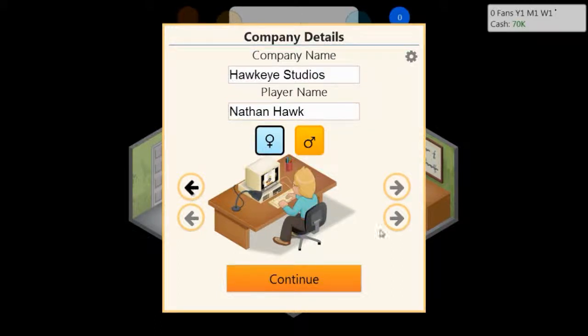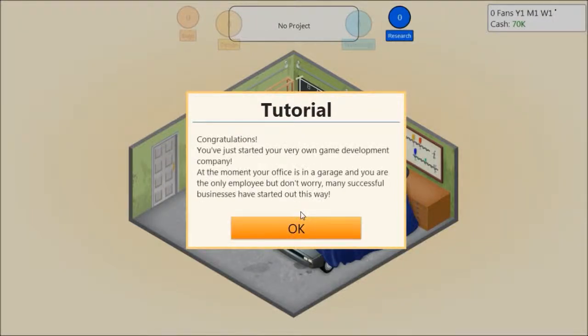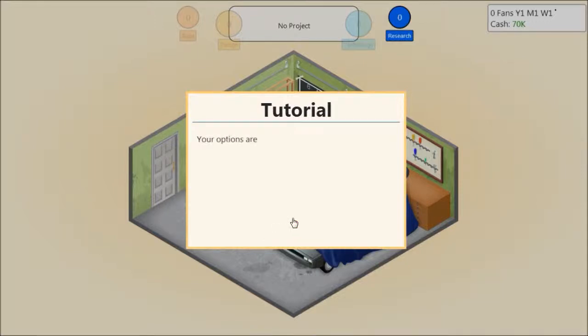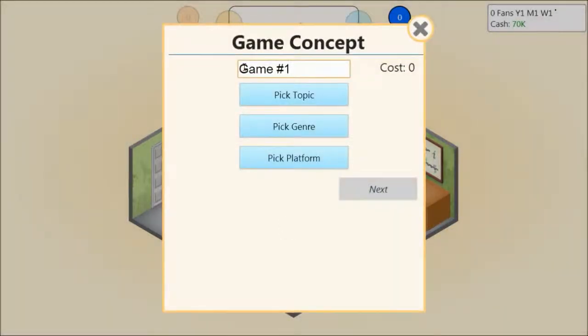We want the golden blonde hair and we'll give him the West shirt. I don't think I want the tutorial, but still — congratulations, you just started your very own game development company. At the moment your office is in a garage and you are the only employee, but don't worry, many successful businesses have started out this way. Let's start developing your first game. We'll go right ahead and develop the first game. Before development you can begin you have to decide what kind of game you want to create and give your game a name.